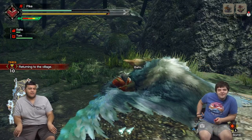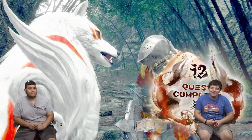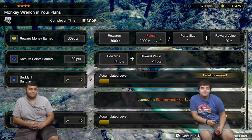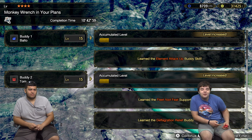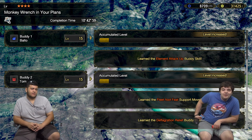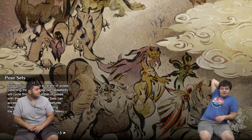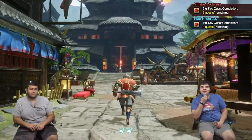Returning to the village. Good job, buddy — see, this is how friendly these guys are. I just love how much of a stupid nut I look like with that helmet — it looks like I can barely see out of that thing. Balto learned elemental attack. Tom learned fleet feet support moves and deflagration relief buddy skill. Yeah, this is a fun game — I actually just got back into playing it the other day. Maybe next time I'll show you guys a rampage quest — it's more like a tower defense, base defense thing introduced in this game.